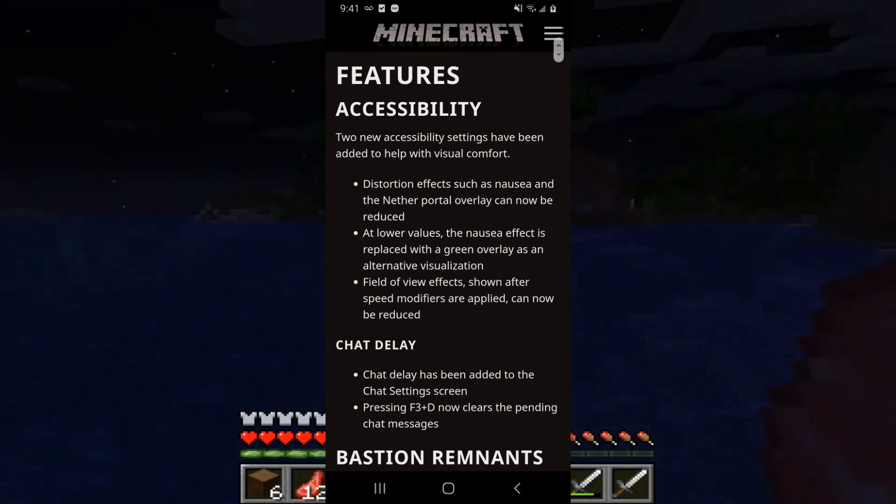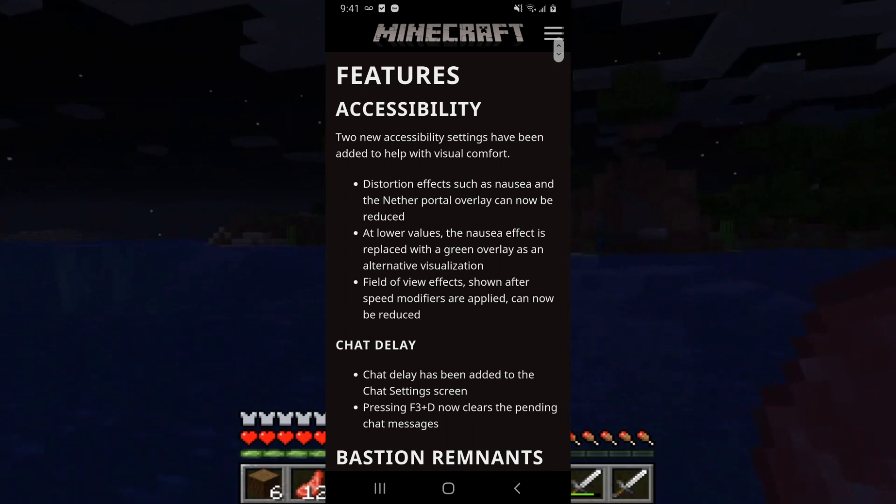Chat delay has been added to the chat settings screen. Pressing F3+D now clears the pending chat messages.